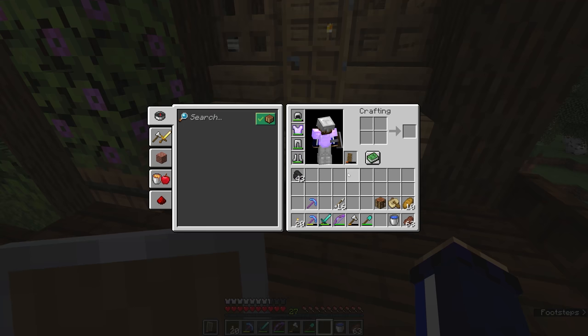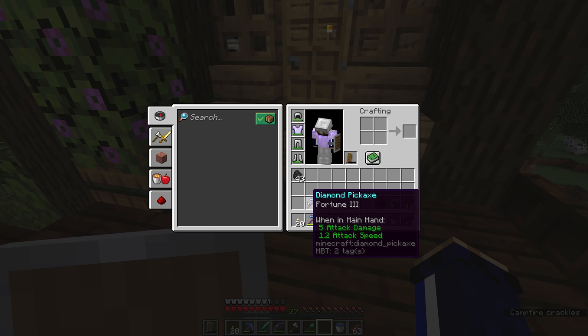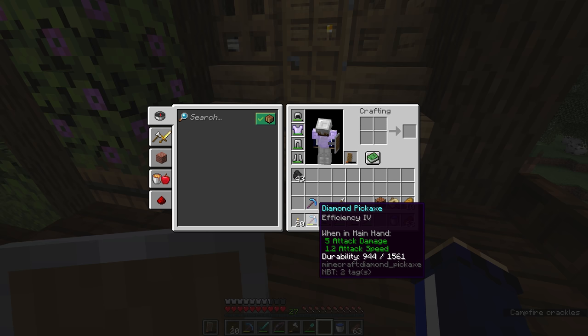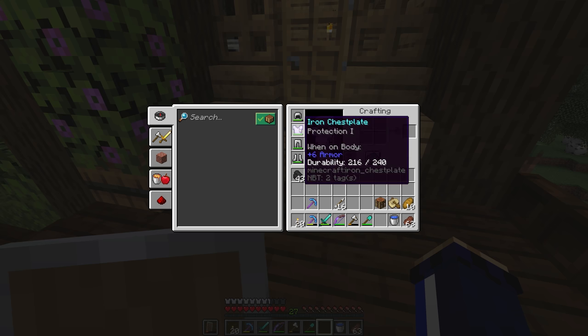The enchantment table has provided us with a couple of really good enchants. We got ourselves infinity on a bow along with a couple more enchantments, and in the last episode we got fortune 3 on a diamond pickaxe. But previously we got efficiency 4 and only efficiency 4 on this pickaxe, and this one only came with fortune 3. We have a couple of enchanted items that are pretty low level from when we just had the enchanting table and no bookshelves around it.